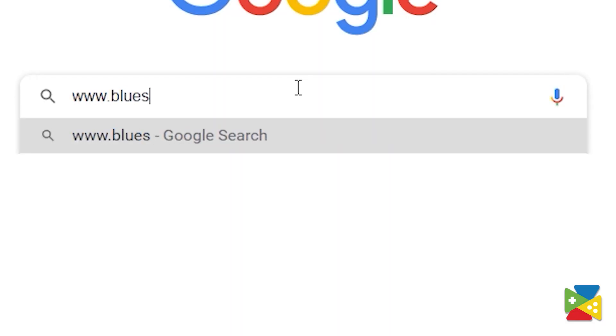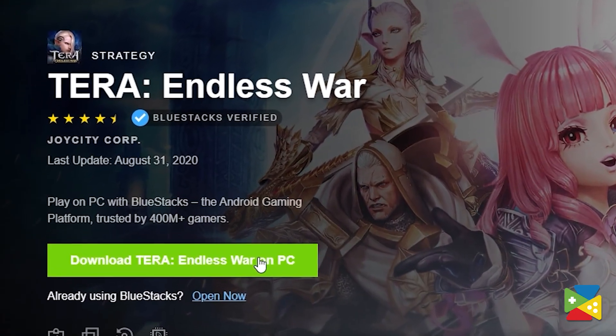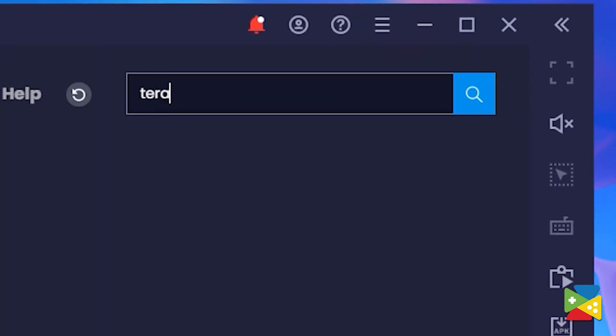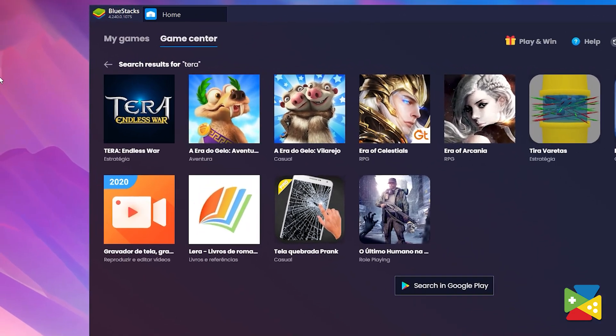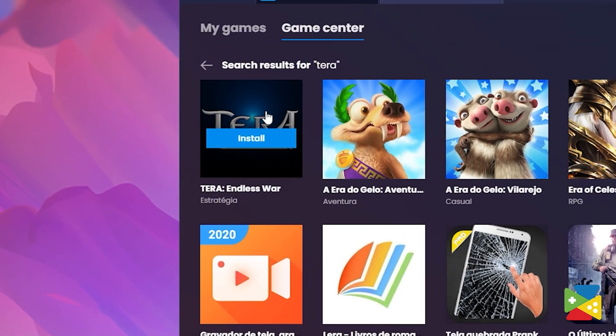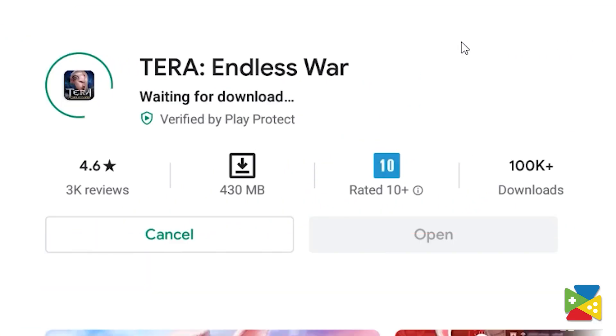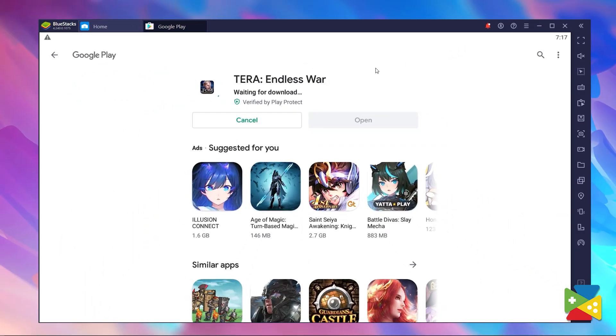To start enjoying this awesome game on your PC, you definitely need BlueStacks. To get started, first go to the official website to download and install the latest version of BlueStacks. And once you open the app, just use the search bar on the top right and look for Tera. Then click on its portrait in the search results to go to its Play Store page and download it, just like you would any other app on your phone.